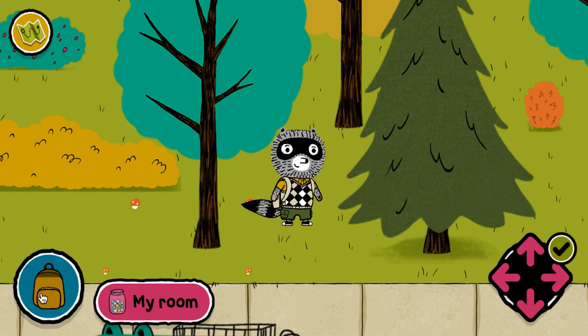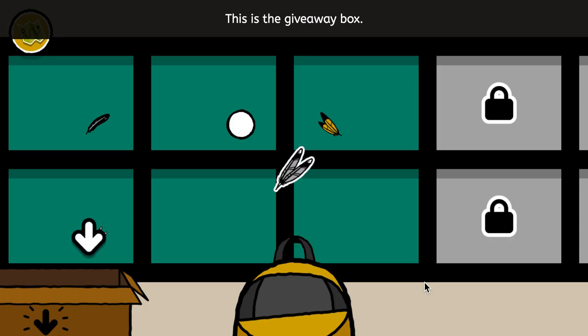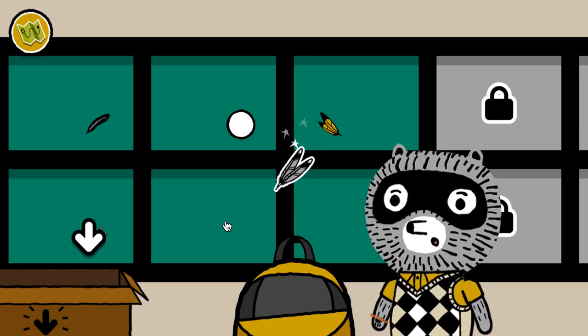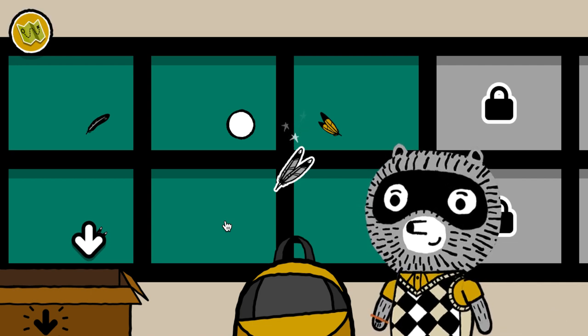Backpack. My room. This is the giveaway box. Put items you don't want in here. Maybe someone else will want it. Items put in the box are gone for good.